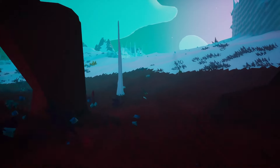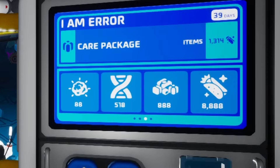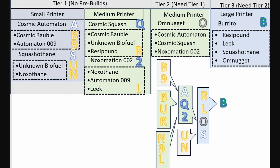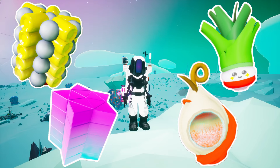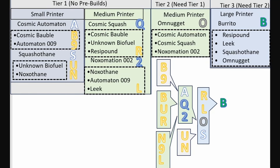So our strategy for completing this is crafting burritos. Burritos give you 8,888 points, so they are the most valuable resource for this event. Here's a schematic of what you'll need to craft a burrito. Basically, you'll need Resipound, Leek, Omnugget, and Squashotain. You will find Resipound and Leeks from the caves like I've just shown you, but you will need to craft the Omnugget and the Squashotain.